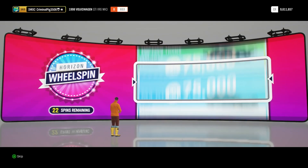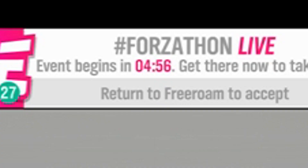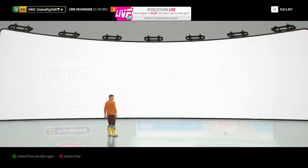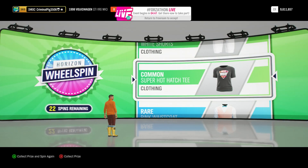I'm just going to go with one of these — what do I get? Oh, it's clothing. It's like FIFA with the kits. I got a common super hot hatch T-shirt, it's basically a kit. I'm going to open another wheel spin.